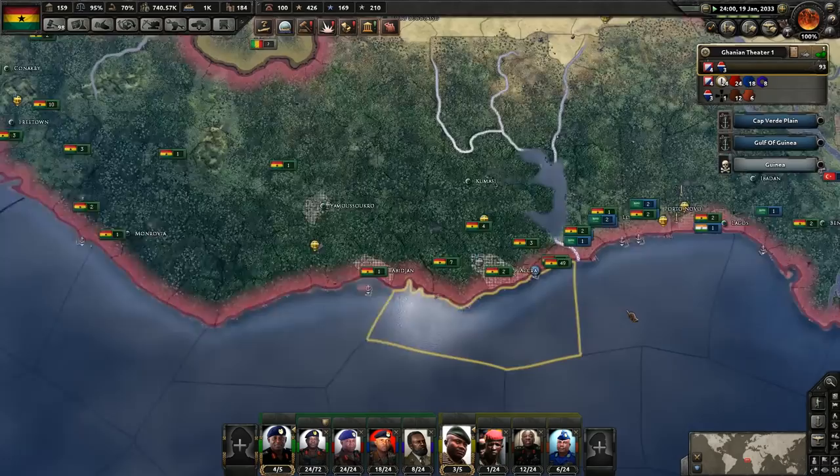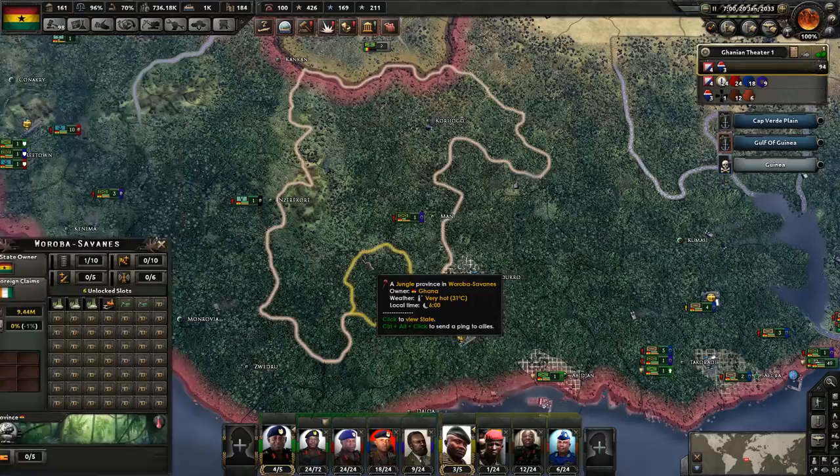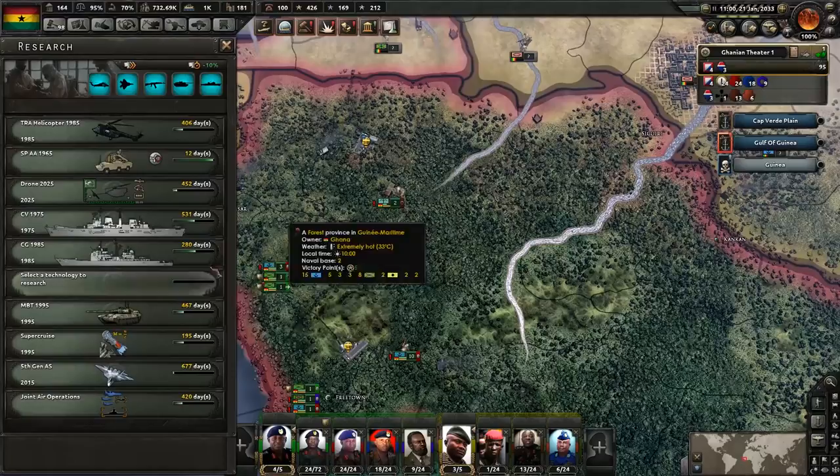More guys? More mechanized infantry — perfect. And even more paratroopers. 4th gen multi-role carrier aircraft — we should start building them at some point.